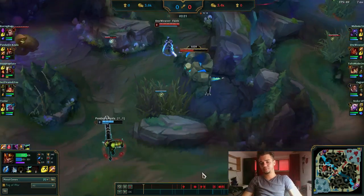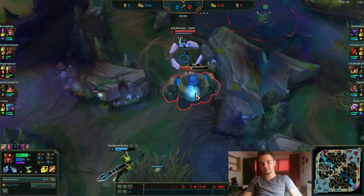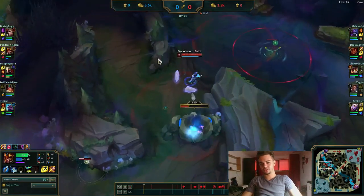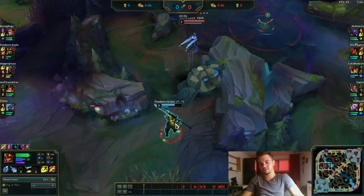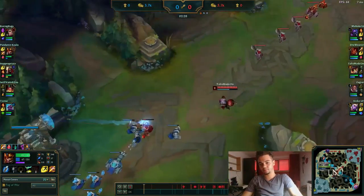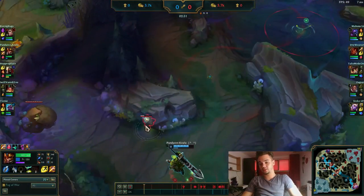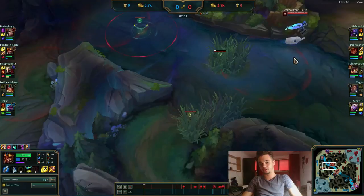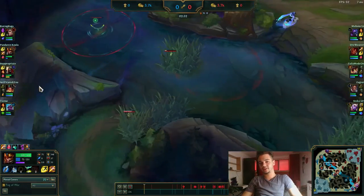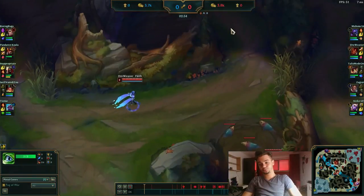The mistake was that he went back even though he had wards — he didn't expect me to flash for the blue. This matters a lot. I'm not usually the aggressive type, but you can see here how much aggression can buy you. Vision was also the cherry on top. This ward that I asked for — you should always ask for wards like that. Things like that matter.